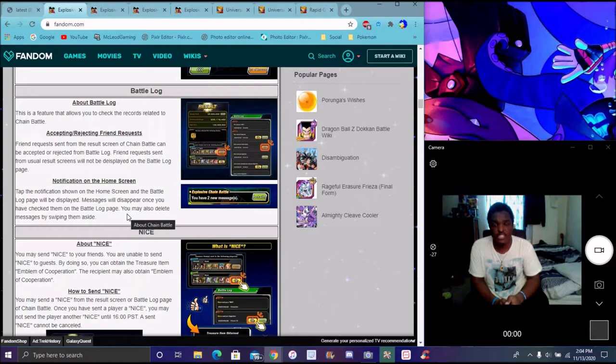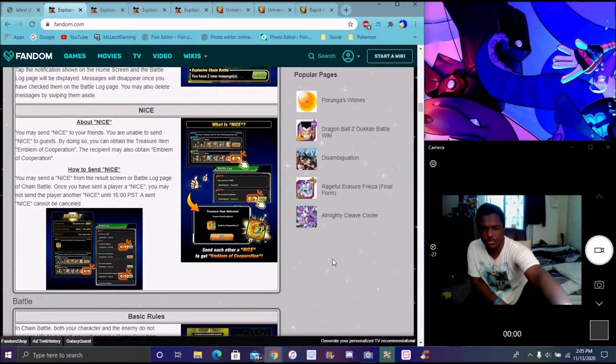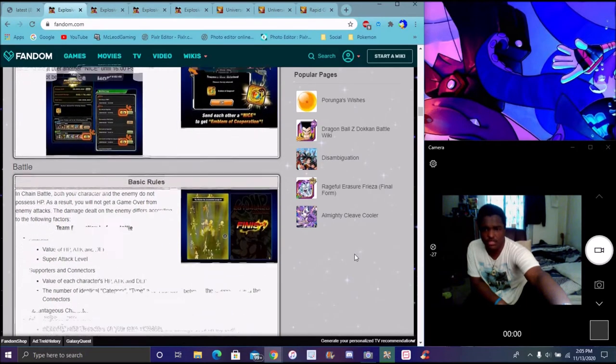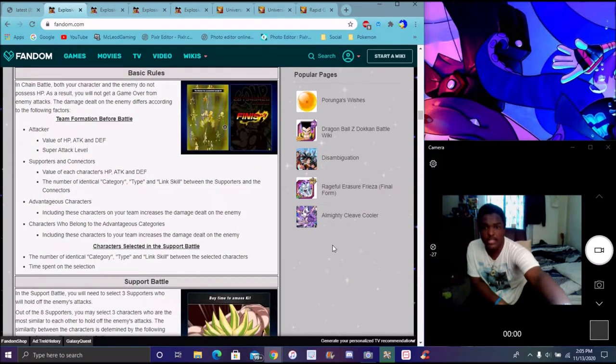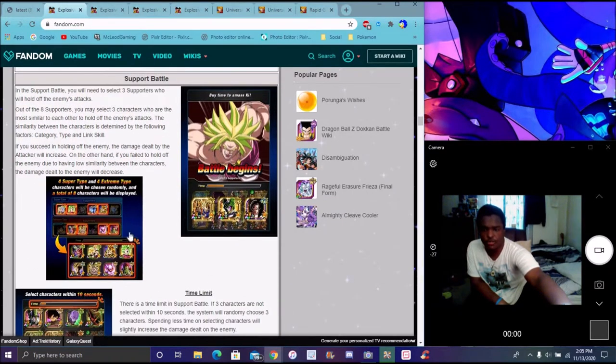You have your battle log. You can send it to your friends and stuff like that. You can get the emblem, go to the barbershop — there's a special treasure tab there. Open that up and you'll get your equipment. You can send messages and say nice to your friends. Attack and defense, raising the unit to 100% — all of those do factor in. I'm going to do support battles as well.